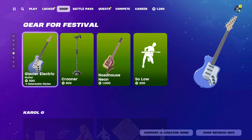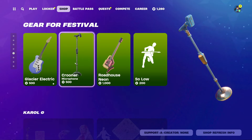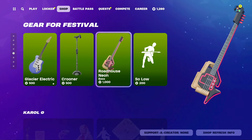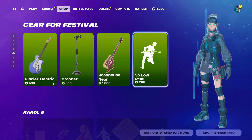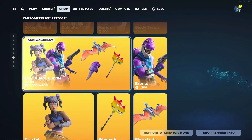We also have a bunch of gear for Festival. I don't know if this stuff is new — it doesn't look new — but I'll go over it anyway. We have the Glacier Electric Guitar, the Gruner microphone, the Road House Neon Bass, and the Slow Low emote.